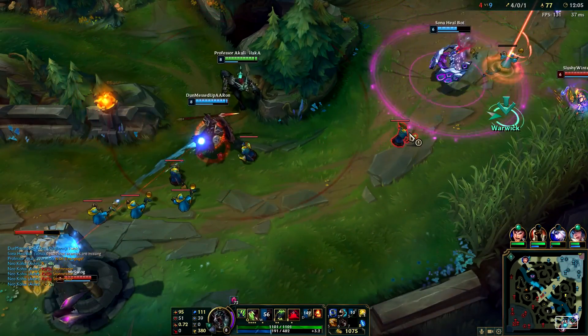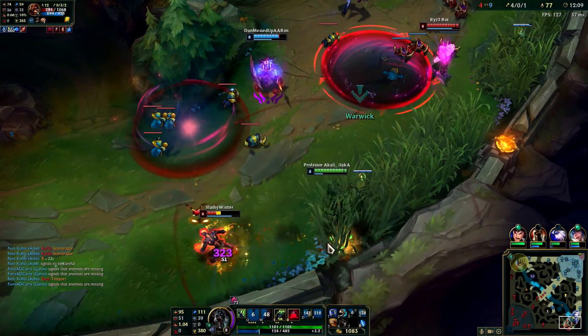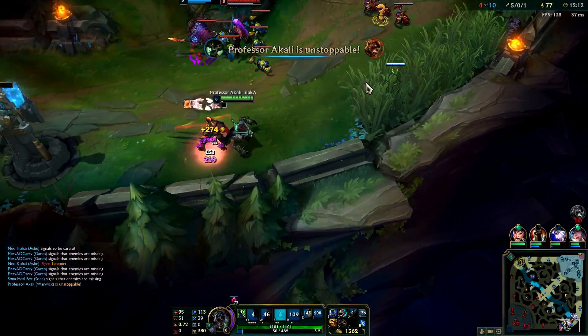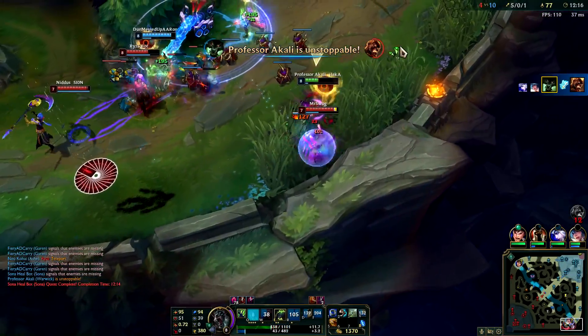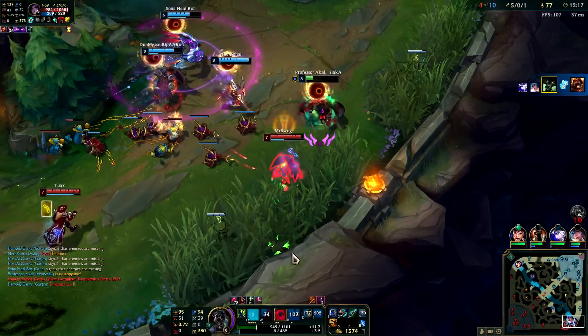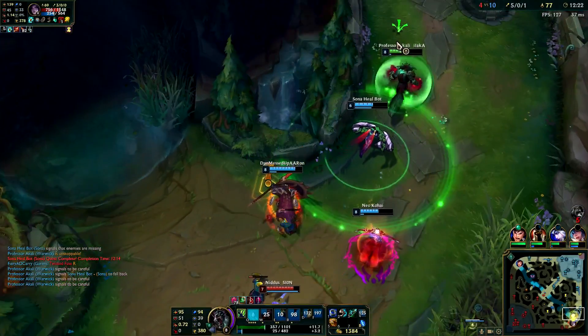Yo, this Brand is dead. That's a terrible TP — this is a double kill then. Thank you. Wait a second, I should save my energy for my E, for my mana. Get away from me. We can live through this, but we have to leave. Just run away.